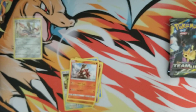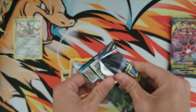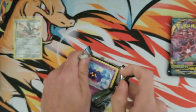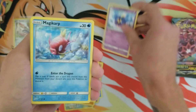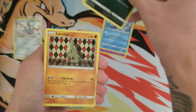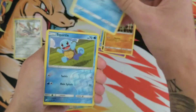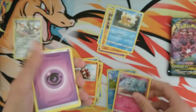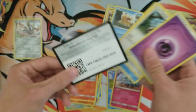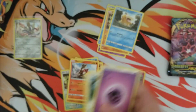My luck with the collection boxes isn't too good, so that's why I added five extra Darkness Ablaze packs at the end just in case we don't get anything — there's a pretty good chance that we won't. We have a Squirtle and a holo Ninetales, just a holo. There is the Team Up code.